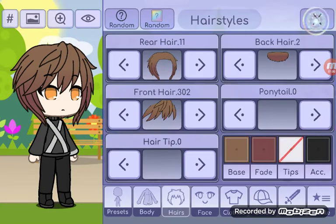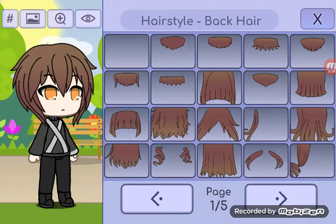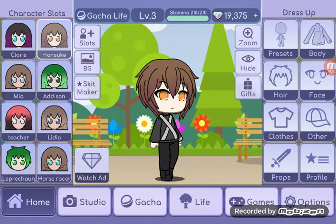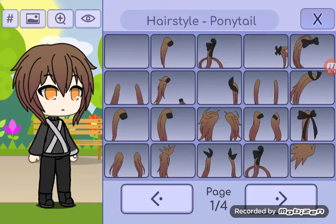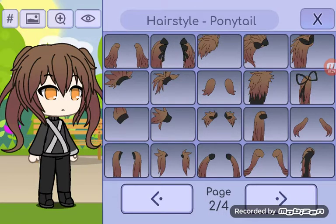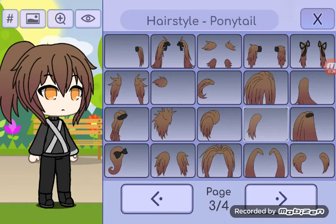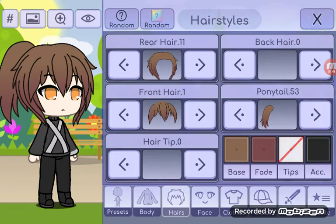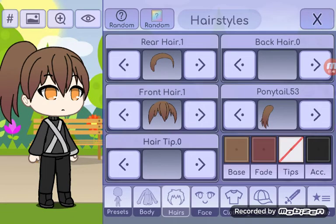I'm gonna change this girl's hair. I think that would be a cute hair for her — I'm going to change the front, which is practical and cute. Now I'm gonna take away the back hair and do a ponytail. I really want to do a ponytail today — actually that's pigtails, let us find a cute ponytail or maybe a messy bun. Yeah, I think that one, but I need to change the rear hair because it doesn't go with that. There we go, that's cute!